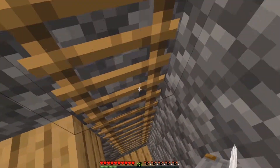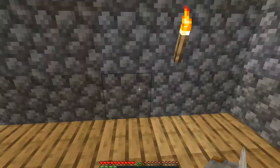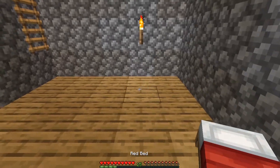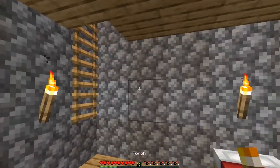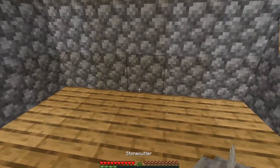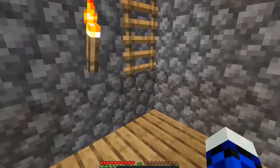I think I'm just gonna put my bed down here — my red bed, like the traditional red bed. Let's put it down there. We're gonna need a torch over here, and let's put the stone cutter down right here. Alright, looks good.